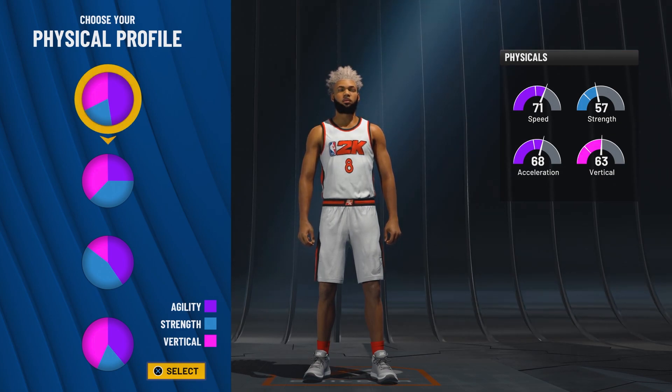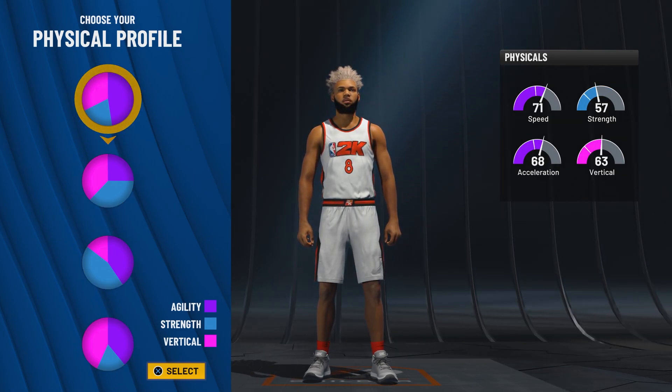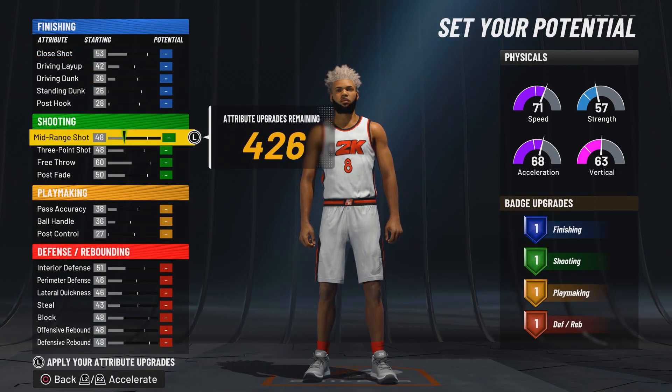For the physical profile, the best physical profile is definitely the first one. 71 speed and 68 acceleration are basically the only physicals that actually matter. Pick the first physical profile on the list — the speed one.